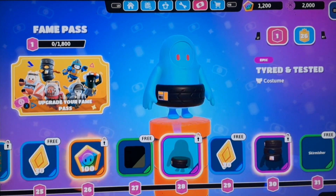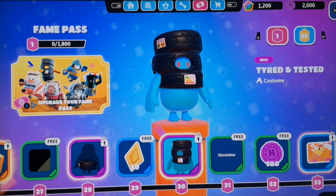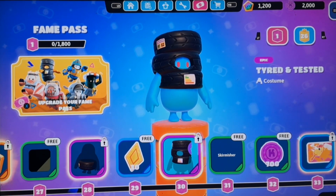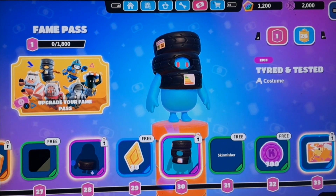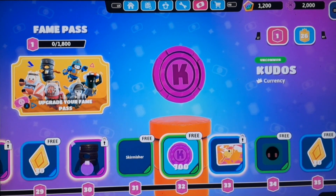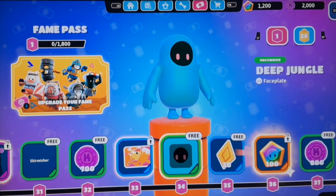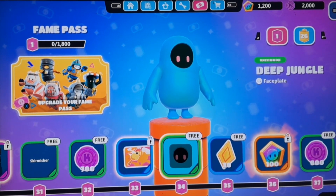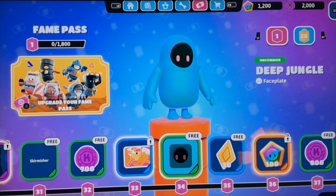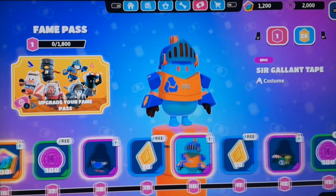We've got 'Tired and Tested', which is pretty much a tire skin — that's the meme skin, isn't it? I'm gonna buy this at some point I think. 'Hell Yes Skirmisher' — that's nice. Kudo bucks, rubber chicken — that's another good thing, just like a name plate. 'Deep Jungle' — it's like a facial feature thing. That's nice. Show bucks, more kudos, and we've got a night skin there.